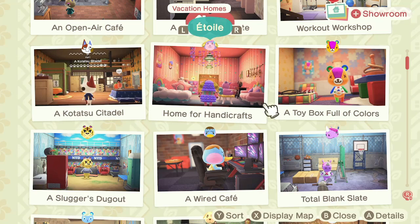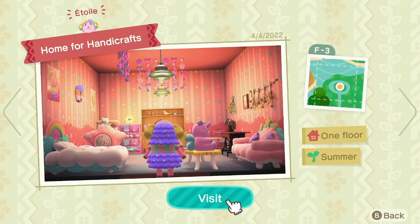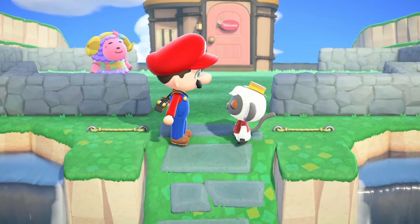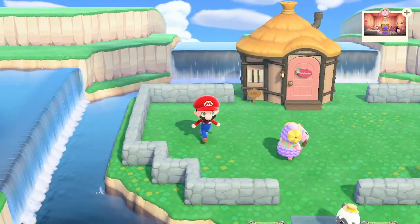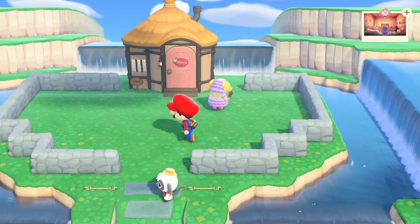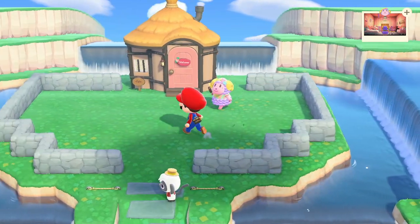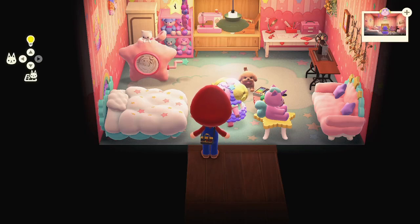Here we are - we're going to go to Etoile. She's one of the Sanrio characters. I'm pretty sure she doesn't visit the island on her own - I do have her Amiibo card. Let's see - she's got not much in the way of outdoor decorations, just the fencing, so we'll head on inside. This is probably another simple build - I had her Amiibo card, scanned it in, and just placed things around to make it a little area.